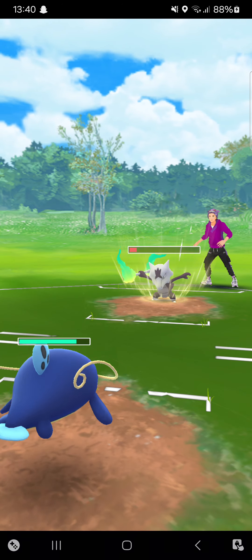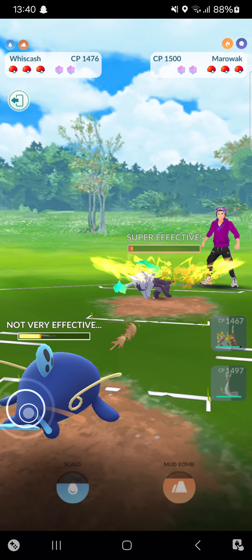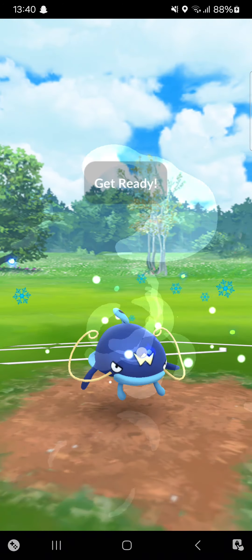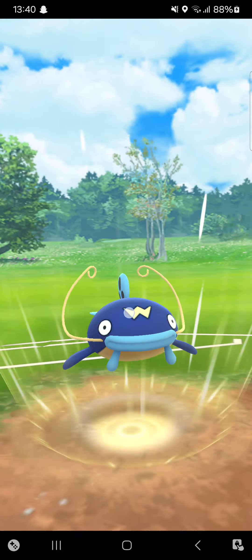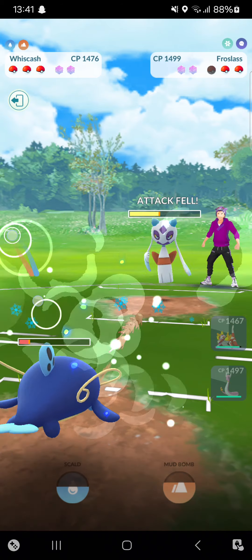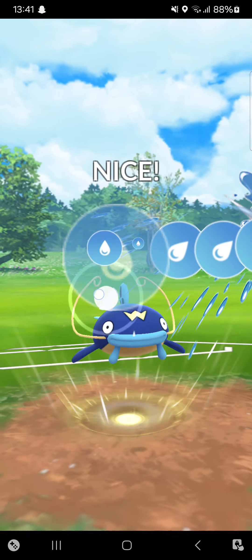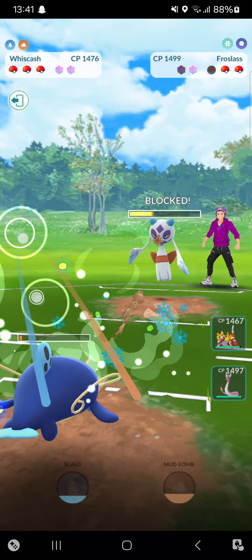This will be Shadow Bone — let it go, no problem. Oh, Shadow Ball! I got the match — Scald farm down. Opponent will throw back his Froslass — no problem. Going for Scald, maybe I'm getting — yes! Getting that attack drop! That means he cannot Powder Snow me down, he has to throw a move. Going for Scald again — it gets shielded.